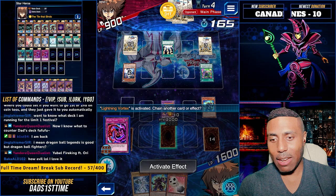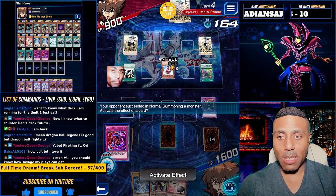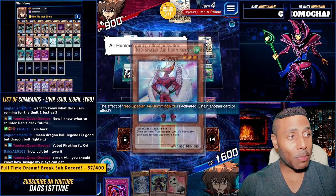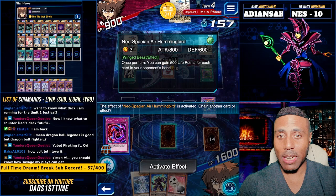Really? Lightning Vortex? You just gonna give that to him? Neospatian Hummingbird? My son says this all the time. When we used to pretend play this game, he would always summon Neospatian Hummingbird. It's the cutest thing.